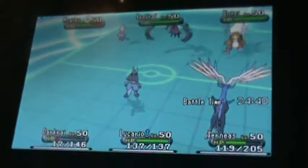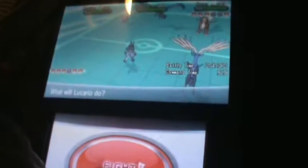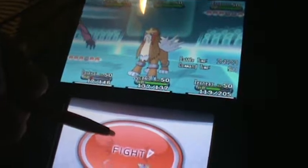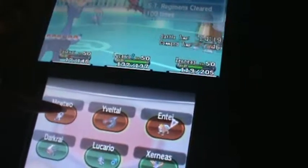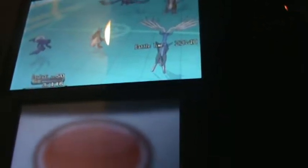Lucario coming out. Uh oh, Entei's coming out — Fire type. I would have been mad if it was a shiny because I hate seeing two legendary shinies on one team, it's just annoying. Okay I have to go against Yveltal. Fairy is super effective against Yveltal because Yveltal is Dark type. Mewtwo's down! Dark is super effective against — Dark Krai.